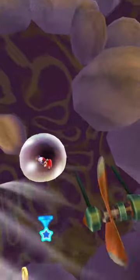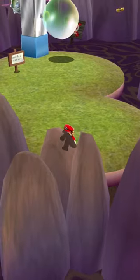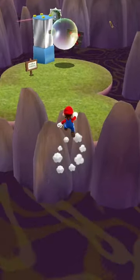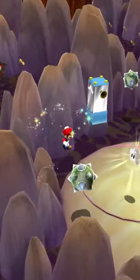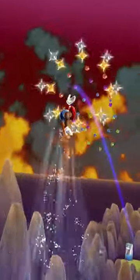Does that mean this level is impossible? Well, not if you know the secret trick. You don't actually have to go inside the bubble in the second section. If you do a backflip, you can land on this rock and then do a long jump and you can skip this entire section and reach the star. Yeah, I did it!